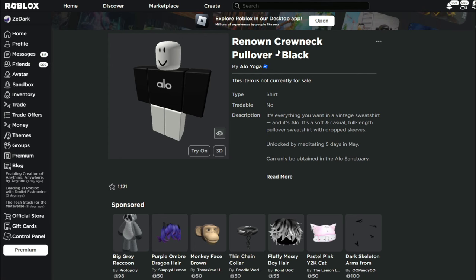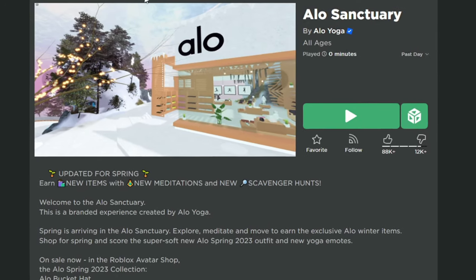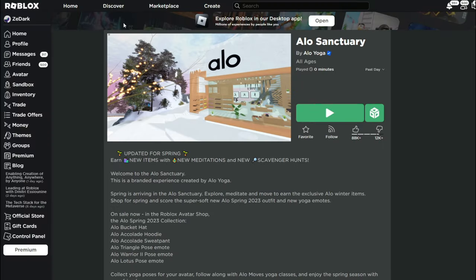So all you're gonna need is this: Renown crewneck pullover black, which you could get from an event — this Aloe Sanctuary event. But I'm not sure if you can still get it.